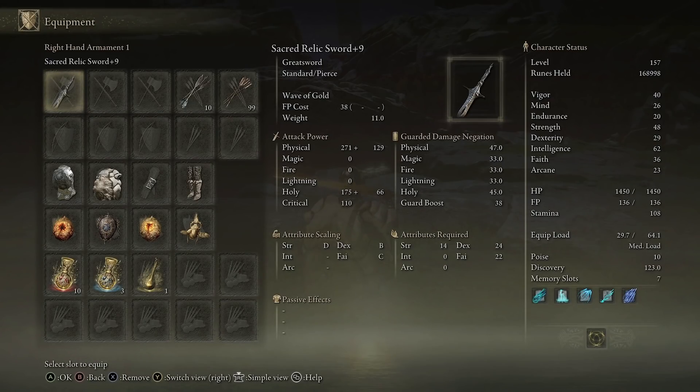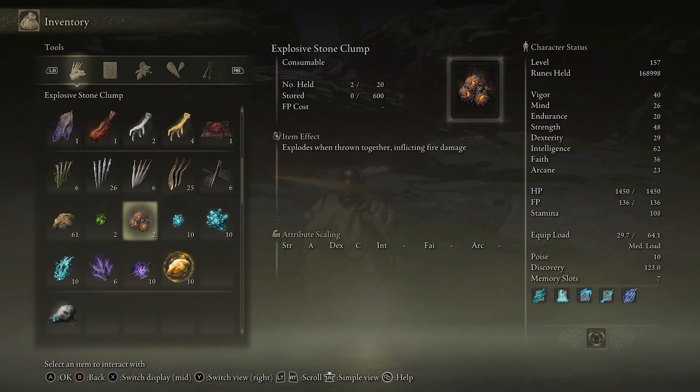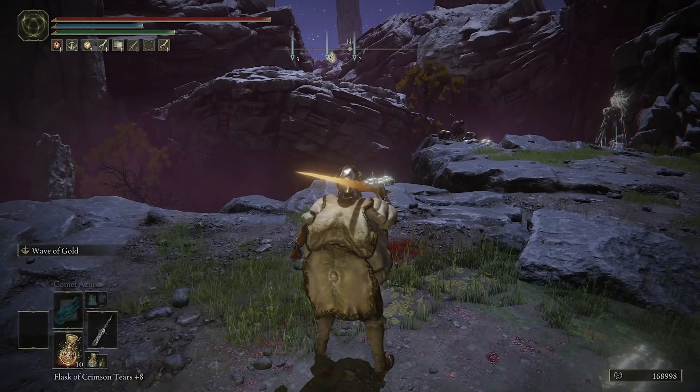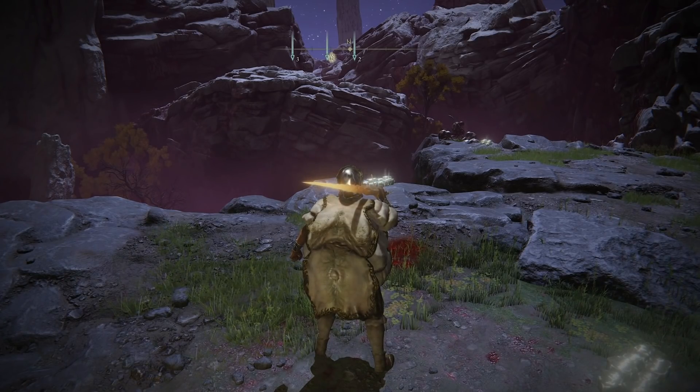So the Sacred Relic Sword plus nine. I am running the Gold Scarab, and I'm also going to equip a Gold Pickled Fowl Foot. I've got 168,998 runes, and what I'm going to do is track how many runes I get in one minute, so that if you are consistent, I can multiply the per-minute value by 60 to get a rough value of how many runes you'll earn per hour. Then I'll fast travel, remove the Gold Pickled Fowl Foot, farm for three minutes, and times that by 20 to see if it comes close.